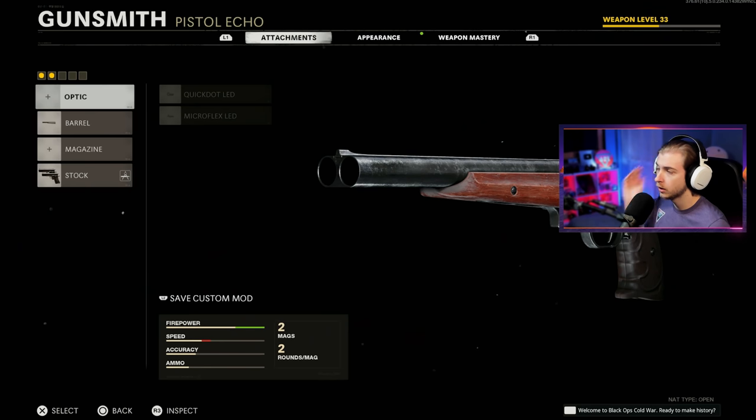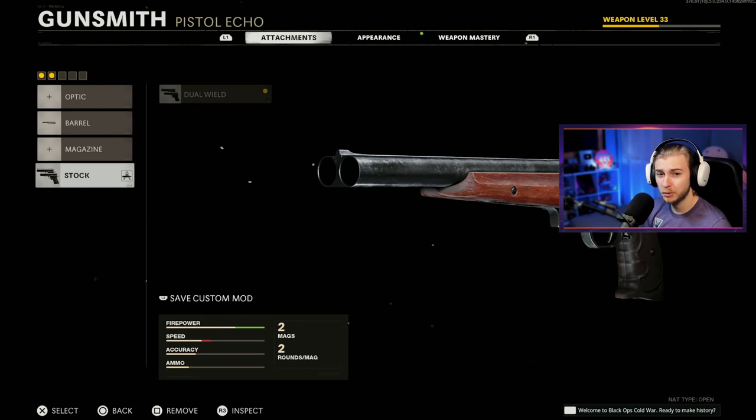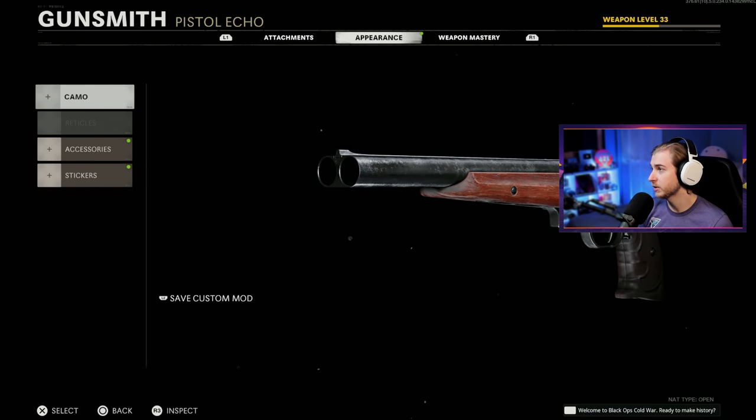I have the Marshals leveled up to level 33. The build we're going for is the extended barrel and just the duo wield, because adding Dragon's Breath I think makes it a lot worse — it slows our reload, slows our damage range, and our fire rate by quite a bit. It's just not worth it, especially when we need crits with this thing.